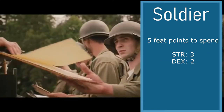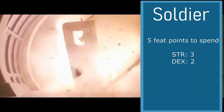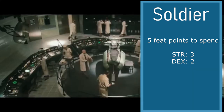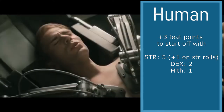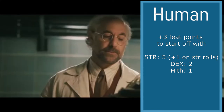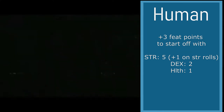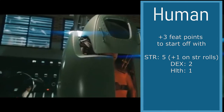You start with 5 points in the basic player's handbook array. I'm going to put 3 into strength and 2 into dexterity, and we're going to choose our race. I'll choose human, because he's human. Human gets an extra 3 points. So I'm going to put 2 into strength, making it a 5, and 1 point into health, so that we have 25 health starting out at level 1.